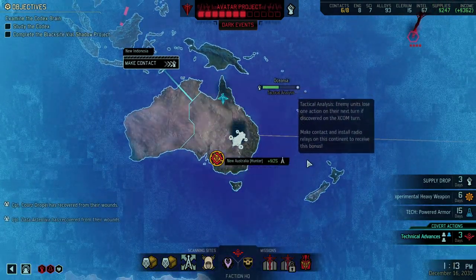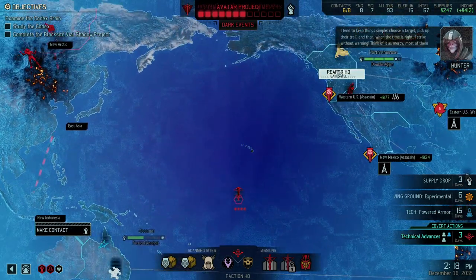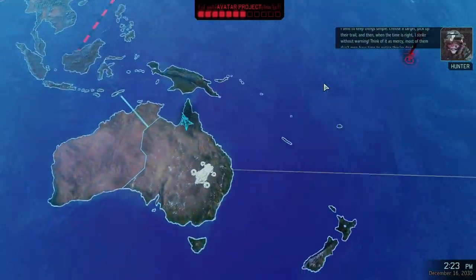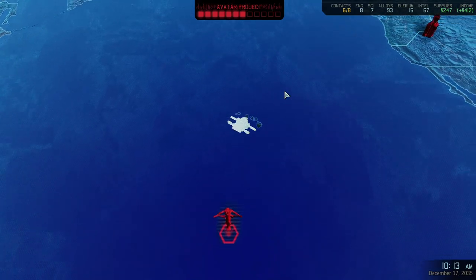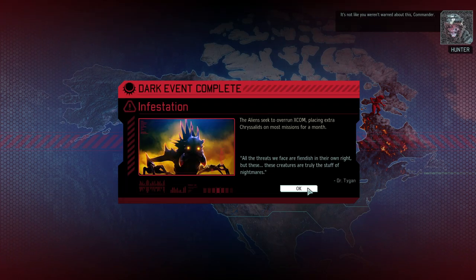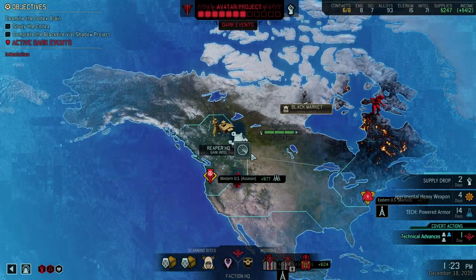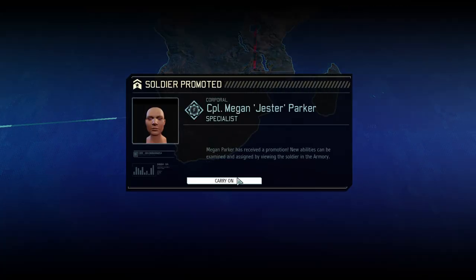I want to get tactical analysis. We got 400 supplies — that is fantastic. We're going to go for the Reaper HQ to get enough to make that AT intel connection. Once he has tactical analysis, that will be a quite substantial game changer. Tactical analysis means whenever you run into enemies, they only get one turn on their next turn — so it is fantastic. Infestation is a nasty dark event, not the end of the world though. Modular cannons is good and we even got a promotion out of it for the specialist.